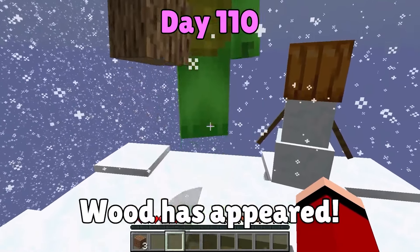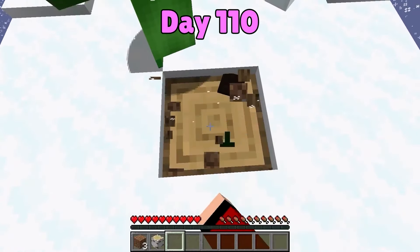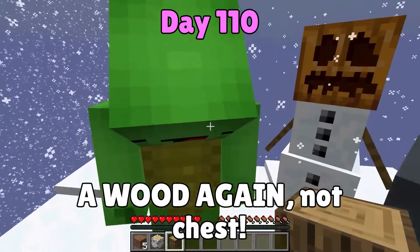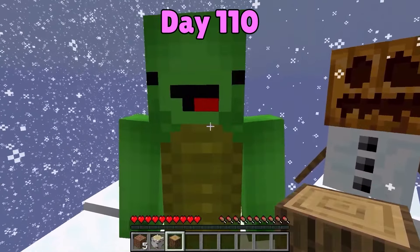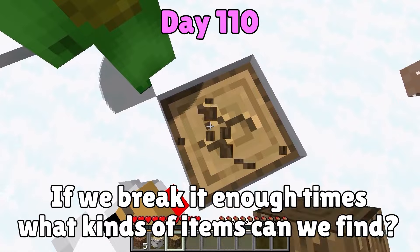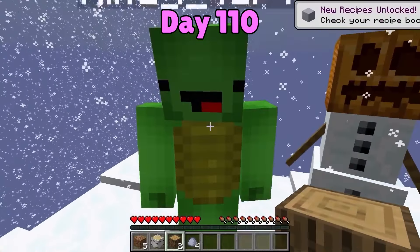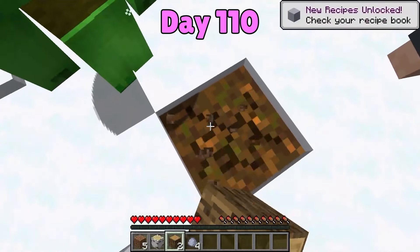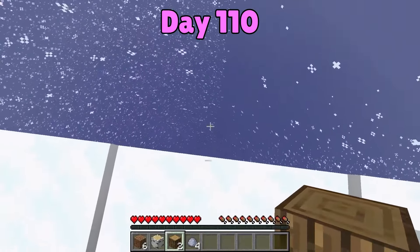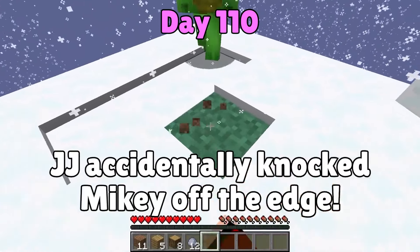We got wood. I wonder what it'll turn into next. Let's break it. A chest. Really? In other words, there's an egg and an oak sapling inside. That's great. I'll break it too. Keep going. Be careful though. You okay? Yeah, I'm fine. Oh, wood - you hit me! Oh, sorry, I didn't mean to. It's fine. I'm back now. Let's widen this area. Now that it's safer, we should break the block again.